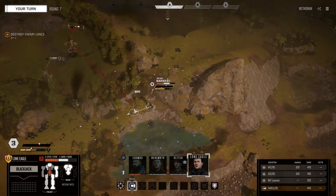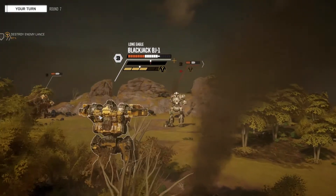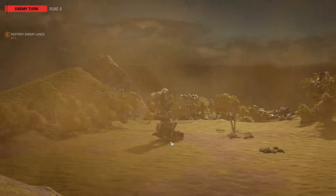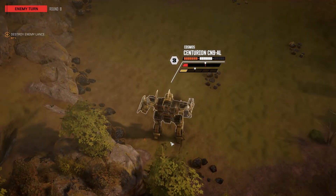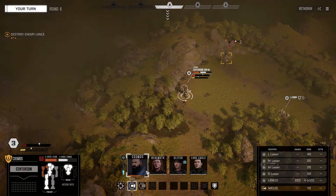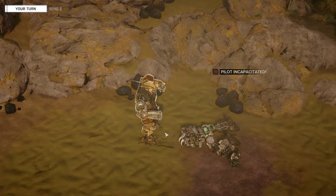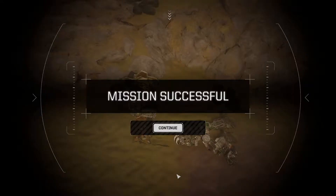Lone Eagle's turn - just move in here and see what we can do from the front. 65%, not too great - missed, missed, hit, hit - you lost all your evasion. It's your turn - run away kind of. Shooting this large laser at my Centurion, which is okay-ish because the Centurion's turn will be - can you melee attack him? Oh yes you can - run up and punch him in the chest. Left arm and left torso destroyed, pilot incapacitated. Mission successful!